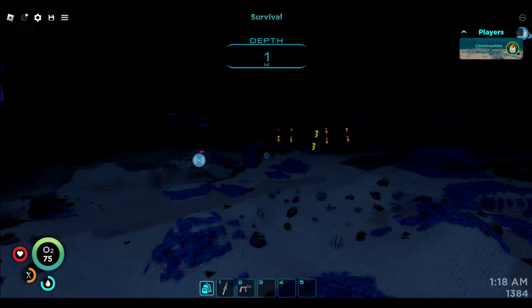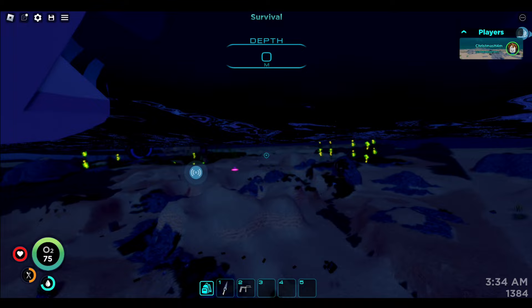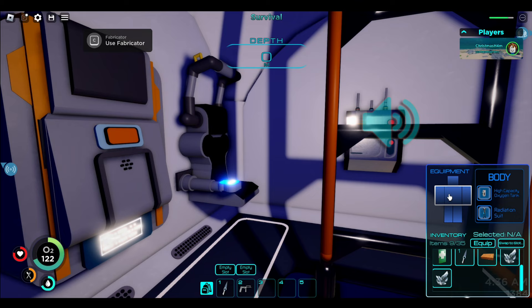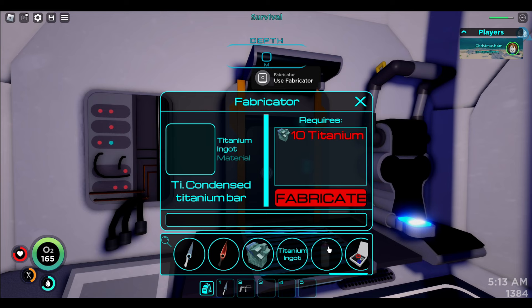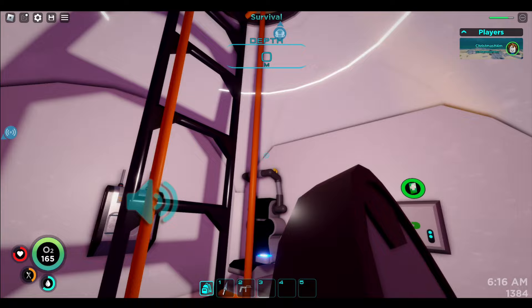Anyway, the lights turn normal again. Does that mean the reaper is gone? I can't hear it anymore — that reaper was connected to everything being red, maybe it was like a special event or nightmare thing. Let's get the high capacity tank. There's even an ultra high capacity tank but I can't unlock that yet. It would be nice to get the scanner so I can get new stuff. Can I just say how blown away I am by the fact that we're doing all of this in Roblox?